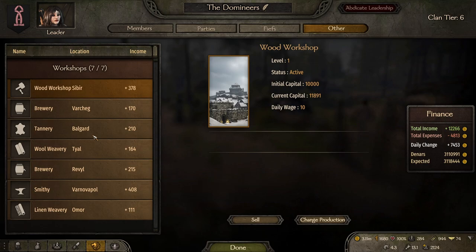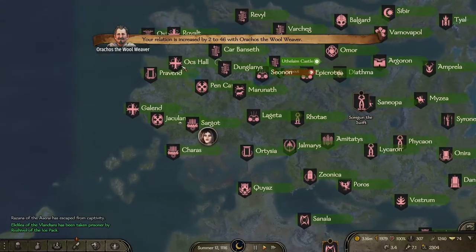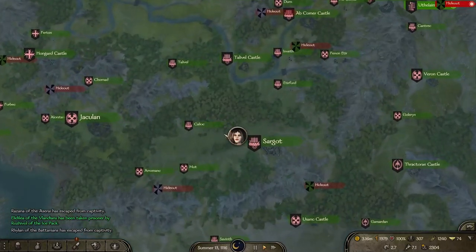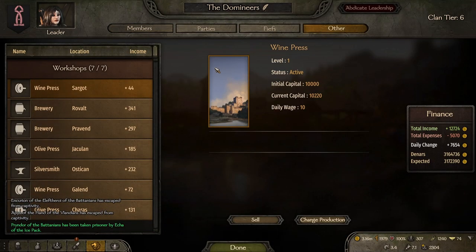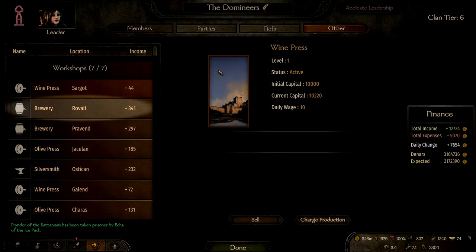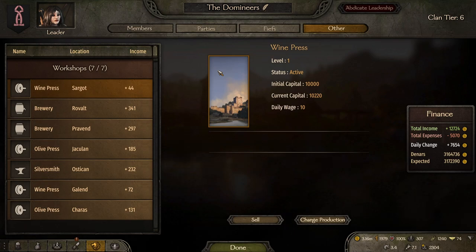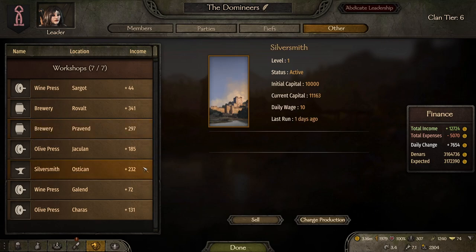Now we arrive in Vlandia. There are eight Vlandian towns, but I've left Oxhall off the list because no matter what workshop I built there, it was just terrible for income. Your best bets are going to be breweries in both Rovalt and Pravend, and potentially a silversmith in Ostakhan. A lot of people say an olive press in Jacqueline is great due to three olive-producing villages nearby, but olives sell for so little it never goes over 200 dinars.